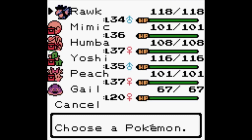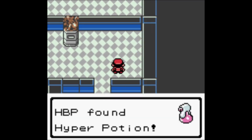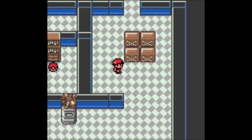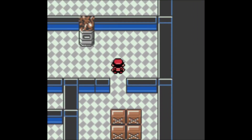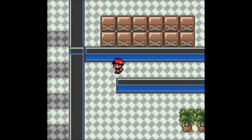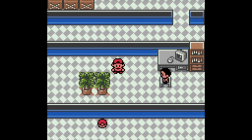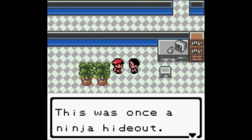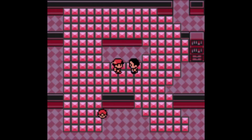All that for a single Hyper Potion — whatever, we all know I need healing items. We're going to go this way to get this item. There's a Rocket down here who blocked the staircase, saying this was once a ninja hideout with traps to confound intruders like myself.